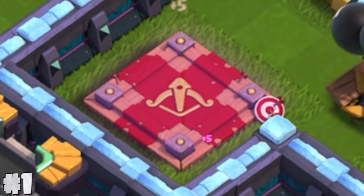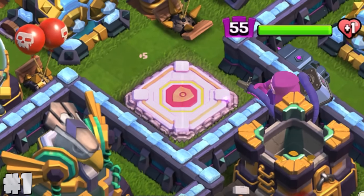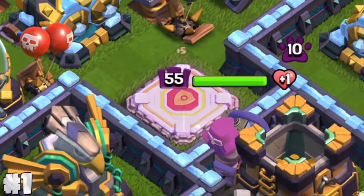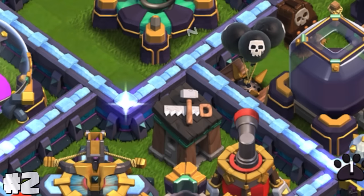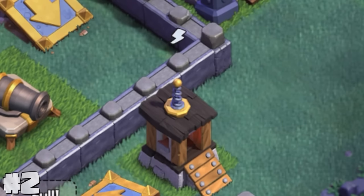Boosted hero altars emit tiny plus-5 particles. It's a little hard to tell, but if you zoom in enough, you'll certainly see it. Talk about attention to detail. Builder huts usually have Z's to indicate their sleeping status, except the auto hut, which actually uses lightning bolts instead of the Z's.